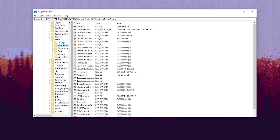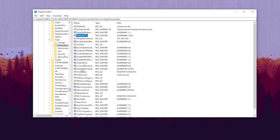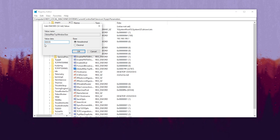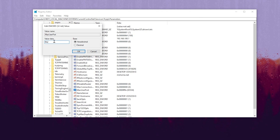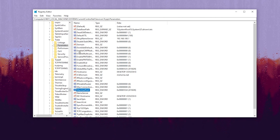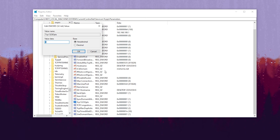First, find DefaultTTL, right-click, go to Modify, and change the value data to 64, then hit OK. Next, find GlobalMaxTcpWindowSize, right-click, go to Modify, type 65535, set base to Hexadecimal, and click OK. Then find MaxUserPort, right-click, go to Modify, type 65534, set base to Hexadecimal, and click OK.